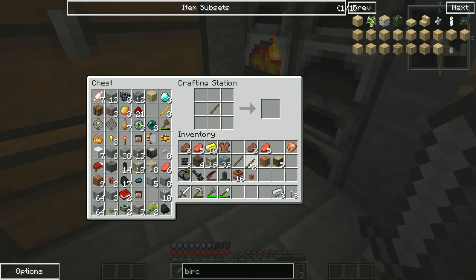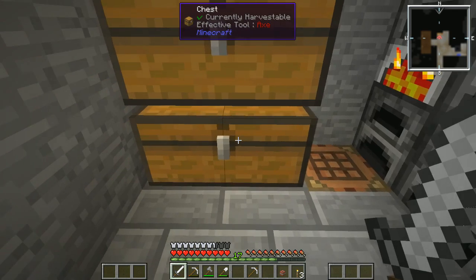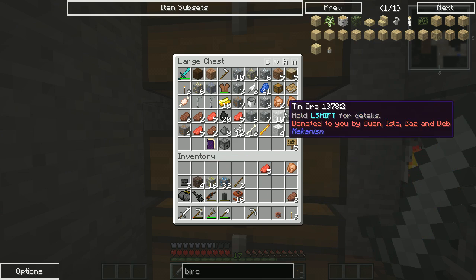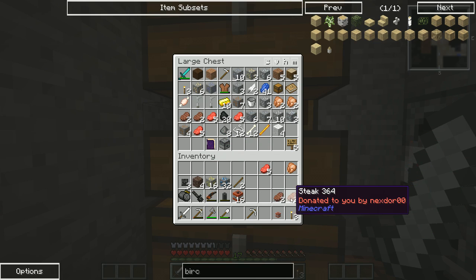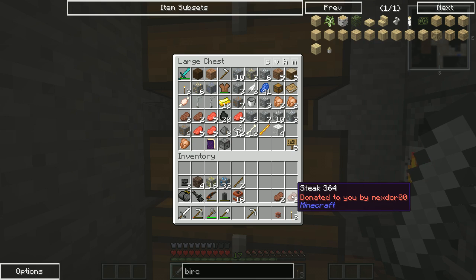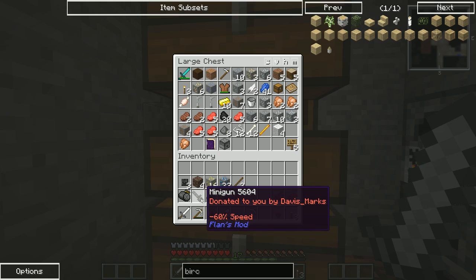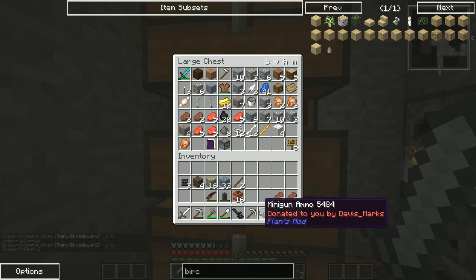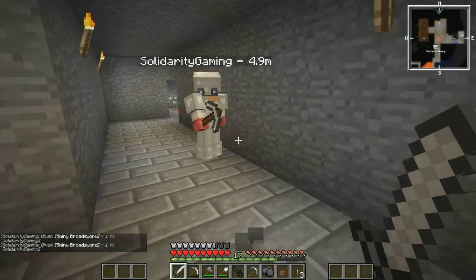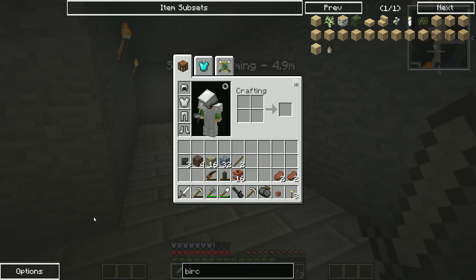What could we make with our stuff? I'm going to put some donated stuff away and bring what we've got. I'll take my Ace Phantom armor, my Ace Phantom beef, and my NexDoor beef. Should I take the minigun with me? Oh — you've just cheated yourself Jimmy! How did I do that?